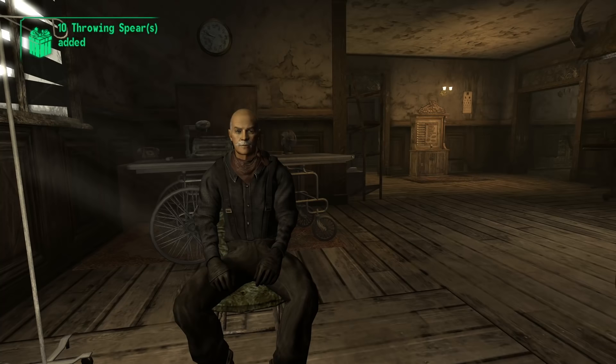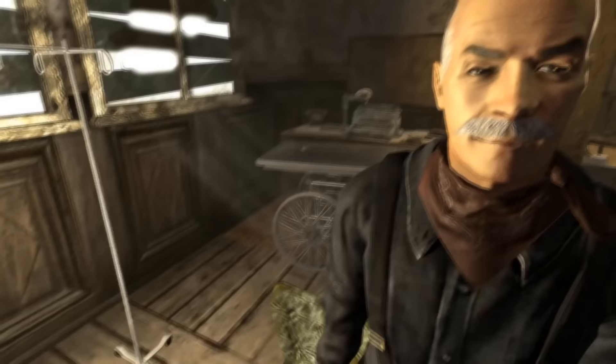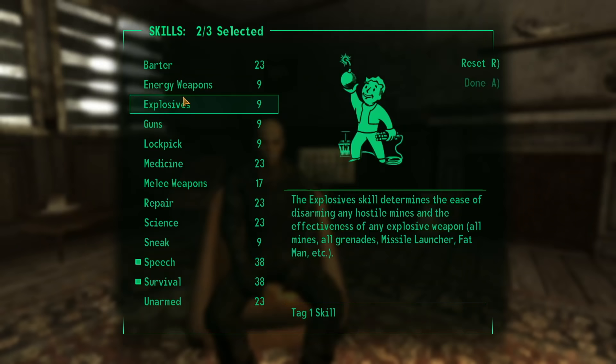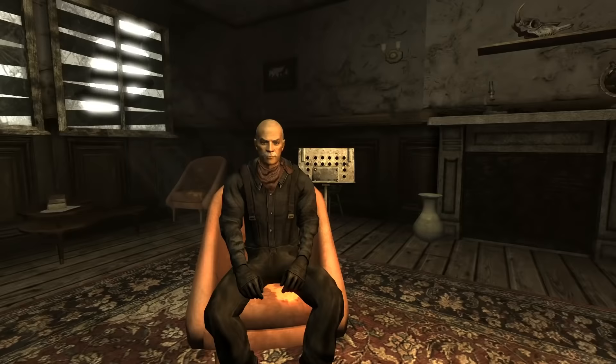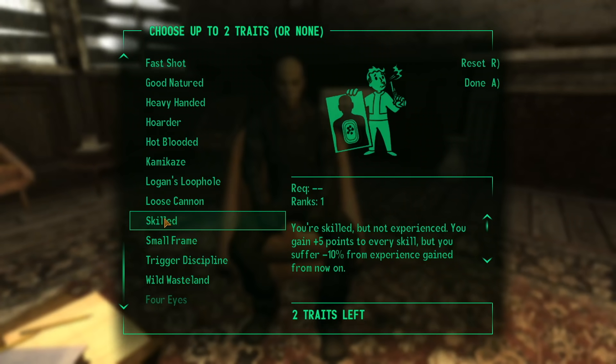I have the Ultimate Edition of Fallout New Vegas, so some items are added to my inventory whether I want them to be or not. These items are effectively all I'll have to work with throughout the entire playthrough. I decided to pick Speech, Barter, and Survival as my tag skills. Speech to be boring, Barter so I could get as much ammo and as many Stimpaks as possible from the few caps I'll have, and Survival to have as many hit points as possible.